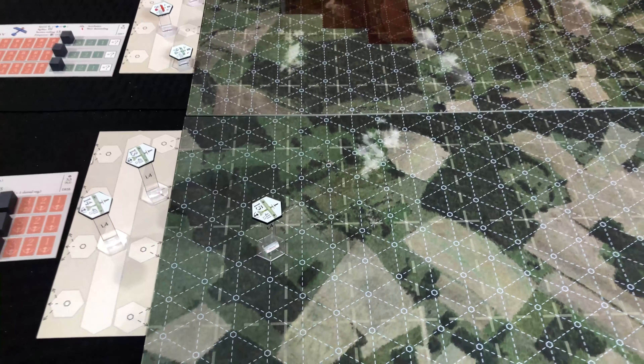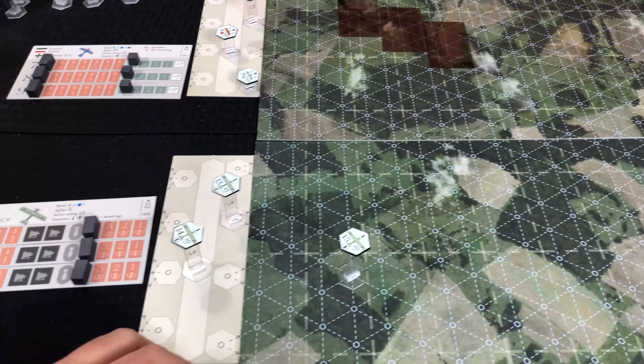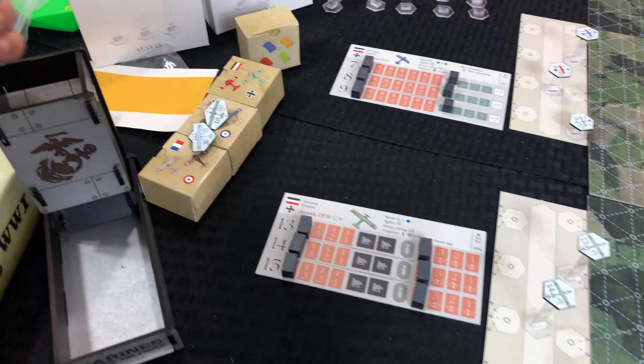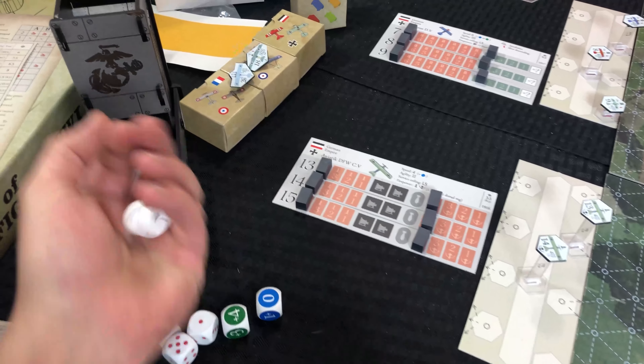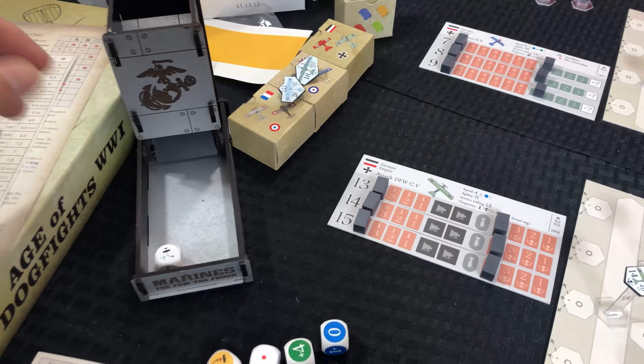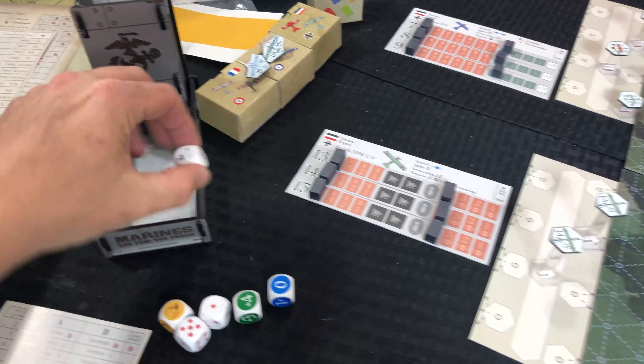Let's roll the AI die to see where he's going to go. He's going straight, so we're just going to take him four points onto the board: one, two, three, four. That is it for his maneuver — he ends right there.